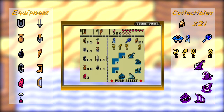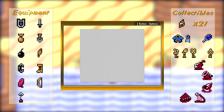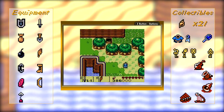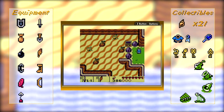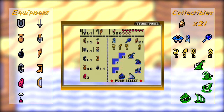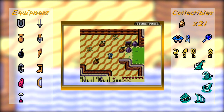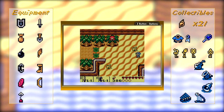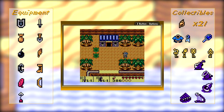We can go grab that right now. And I think because of the next place we're going to, I want to get arrows as the upgrade. A part of me says get bombs because I'm running low, but arrows will be amazing for the next place. And I think we can actually reach all three locations now that we have the hookshot.